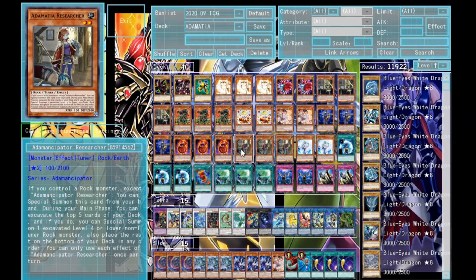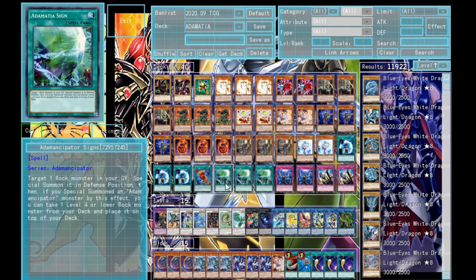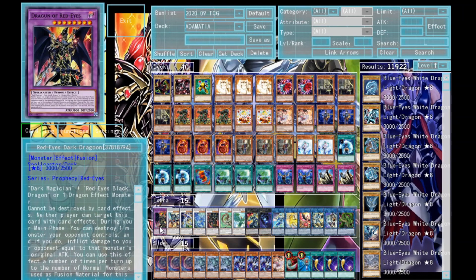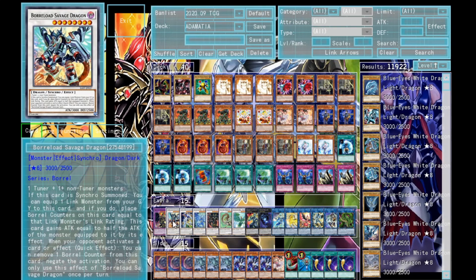I'm running one Red-Eyes Fusion for the Dragoon. To round off the spells, triple Adamancipator Signs — it's basically Reborn; you target one Rock monster and special summon it, really cool. I'm also running double Solemn Judgment — it says no to anything. On the extra deck, one Dragoon — that's the boss monster everybody should be running. It's really expensive and is a great card, though you can draw a lot of bricks in this deck alongside it. One Borrelsword Savage Dragon — it's a good free negate equal to the link rating; I go into it sometimes.